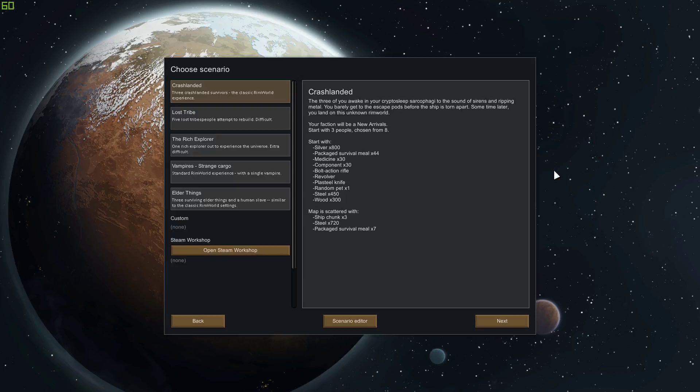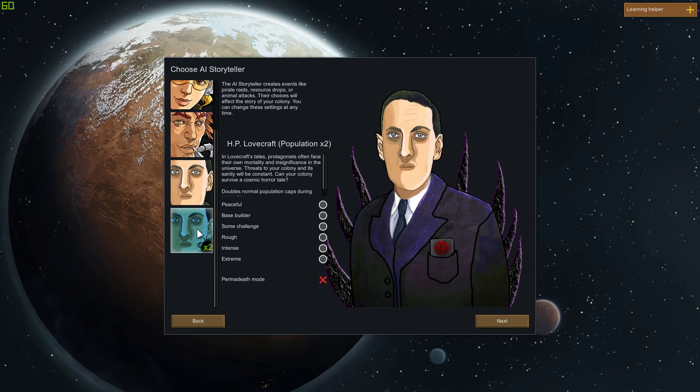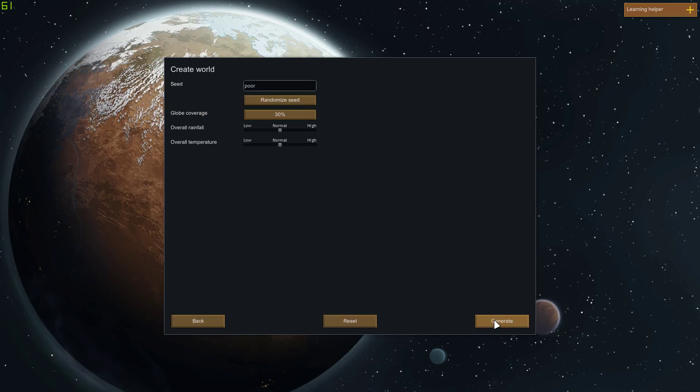Let's go. New colony. Crashlanded. We're going to be using the HP Lovecraft but the population times two storyteller. Basically it doubles its own population caps during gameplay, as it says here. We're going to be playing on extreme. And let's go.